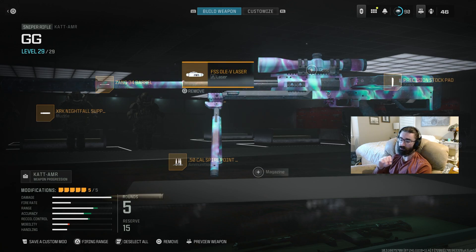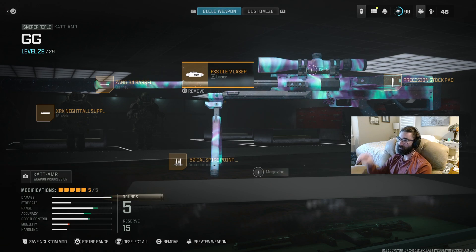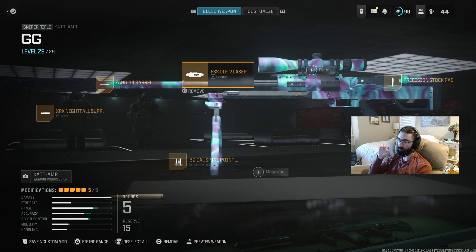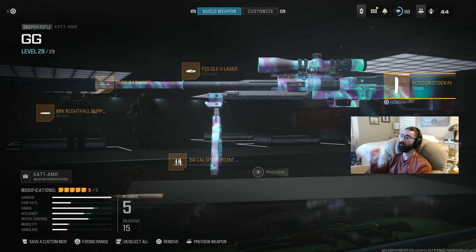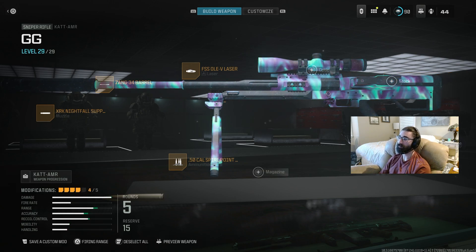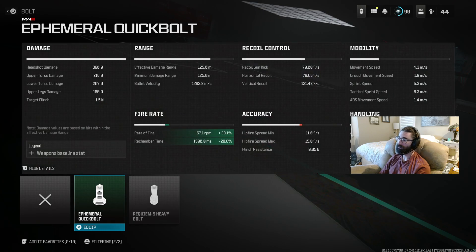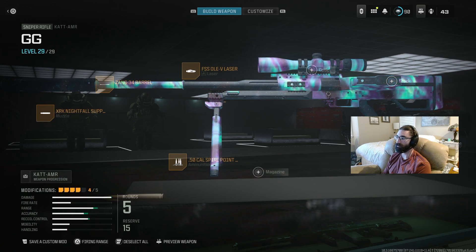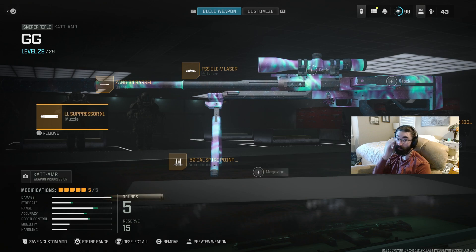I hate aim sway on my sniper and don't like to hold breath — it affects my centering as I aim in. The stock helps me be as accurate as possible for one-shots. If you're not bothered by sway, I'd recommend dropping the stock and putting the Quick Bolt on instead. I just can't tolerate the aim sway without the two sway reduction attachments, but the Quick Bolt helps rate of fire by 38%, which is huge for damage output, follow-up shots, and thirsting downs before they reach cover. I've even thought about dropping the barrel for it — it's tough, I'm cramped for attachments. But this is definitely a meta option for this sniper.